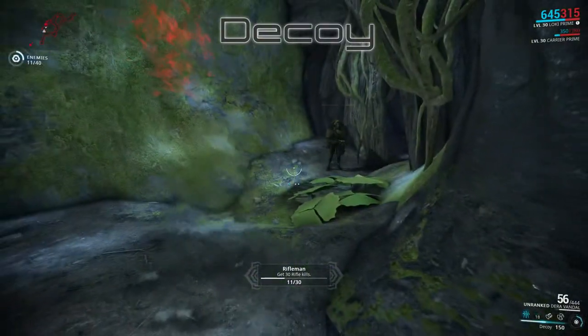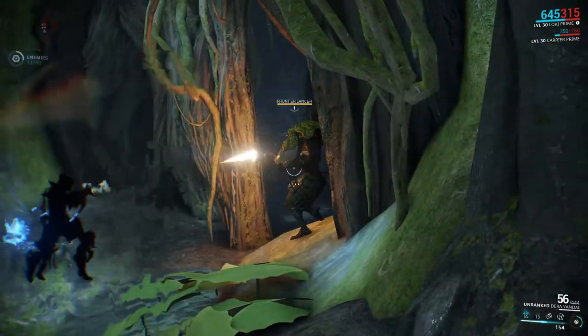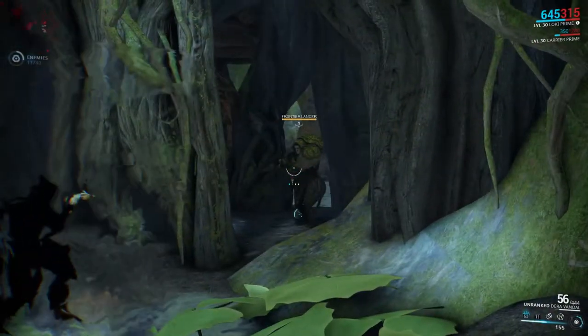With the help of Decoy, his first ability, Loki is able to distract the enemy's attention away from himself and to a clone summoned where he aims his cursor.